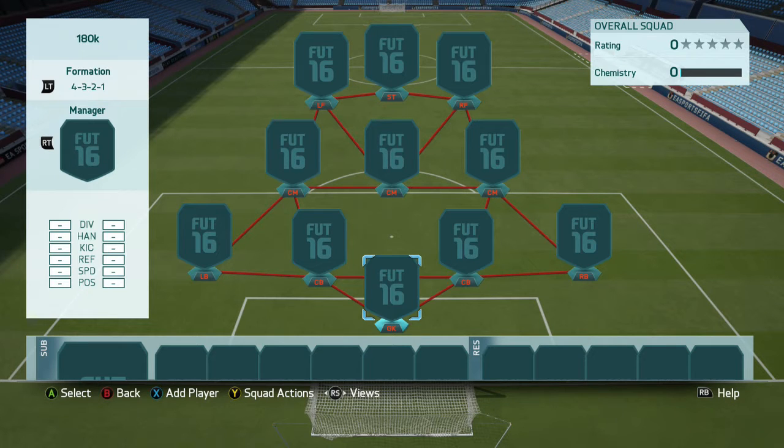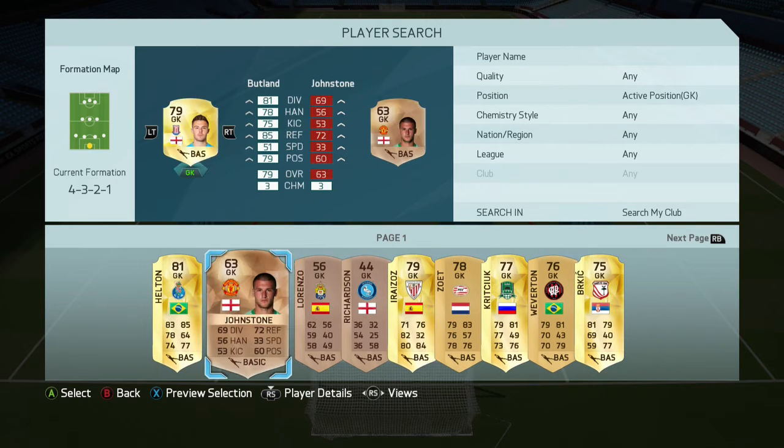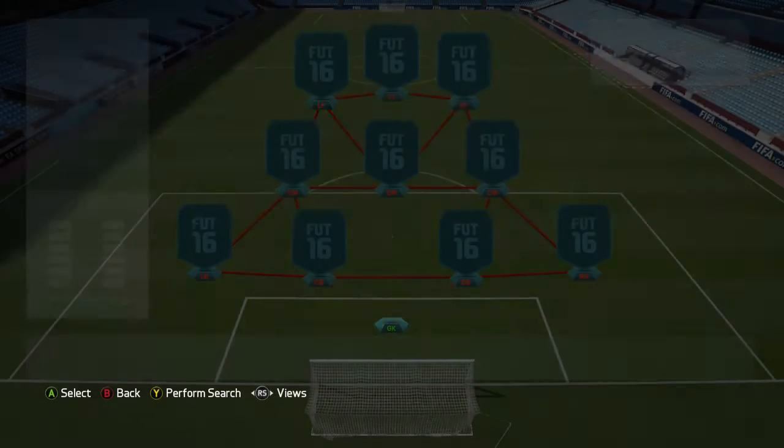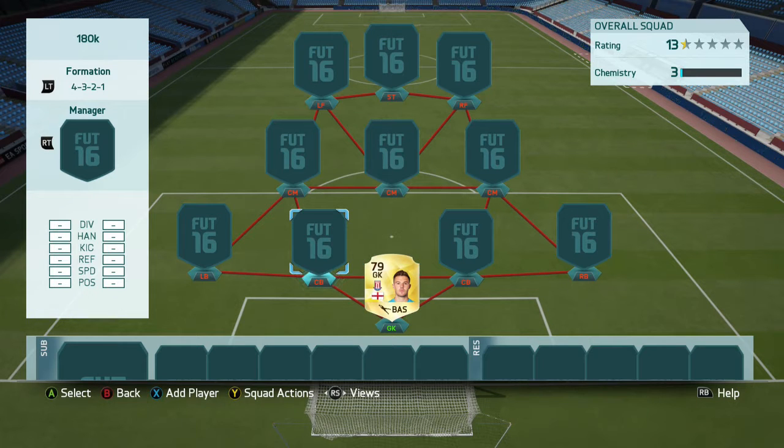We're going to get straight into the team. We're going to go in net with Butland, who does have an inform and a team of the season. I could have bought the inform card, and you can probably buy the inform or the team of the season card if you want to make this team better. I just picked up the normal card so I can save up for his team of the season card in the future.